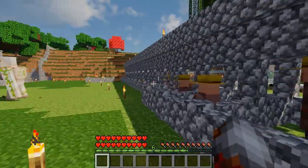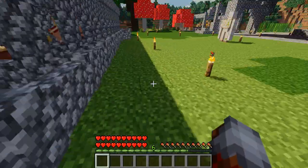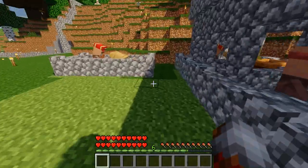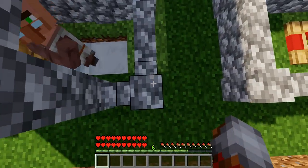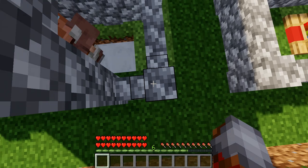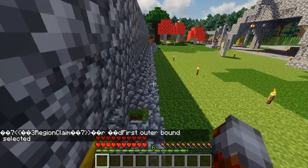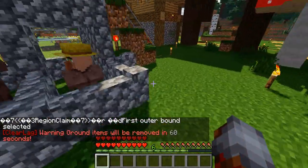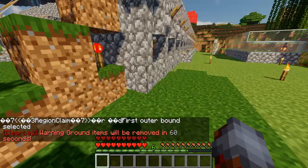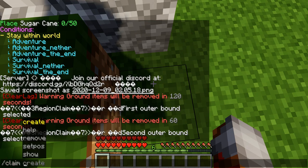Now, look at this amazing villager farm that my friend has set up. It would be a shame if anybody were to grief it, which we do not want to have happen. So, what you can do to prevent that is go to one corner of it and do /claim setposition. First outer bound selected. Now I go to the other corner over here, and I do /claim setposition. And I do /claim create villagers.